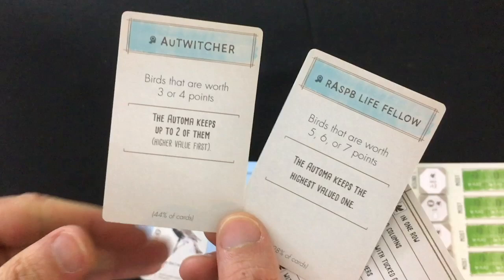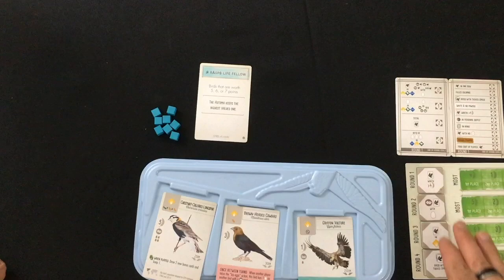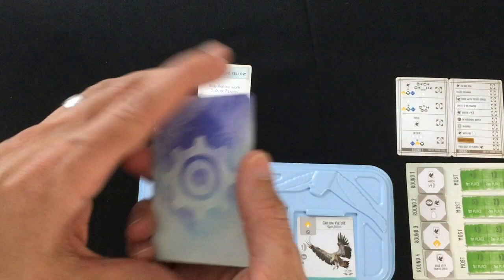With the European expansion you can use one of two Automa bonus cards, which I like better because they're less swingy than the ones in the original game, which could sometimes give the Automa nothing or way too much. This is one I like: birds that are worth five, six, or seven points — the Automa is going to be going after those when they can. Finally, shuffle up all of the Automa cards and you're ready to play.